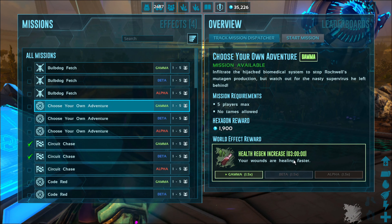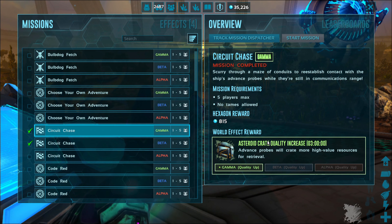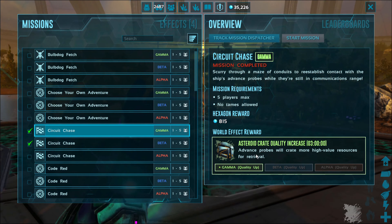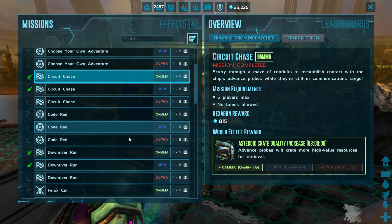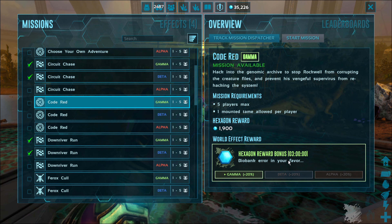Then you get health regen. Circuit Chase — I just posted a video on that one — gives you asteroid crate quality increase, so your loot drops will be higher value. Then you have the Cold Red Code Rev, which gives you a hexagon reward.